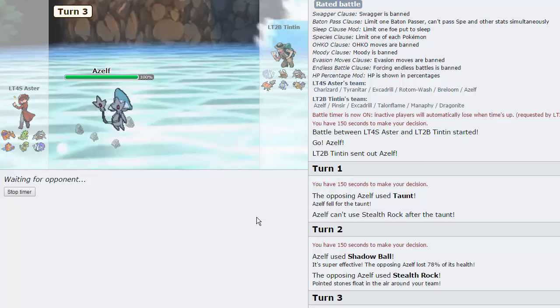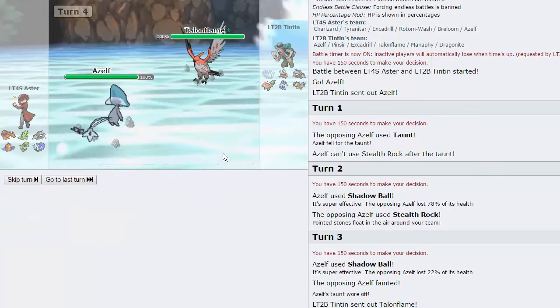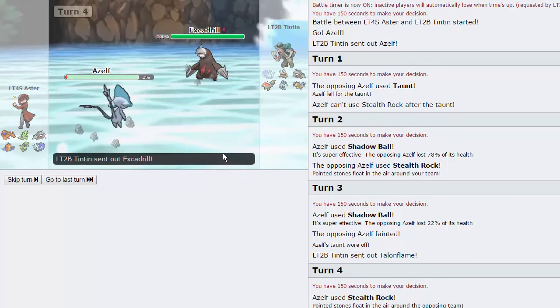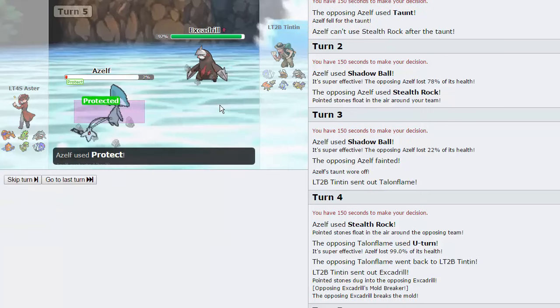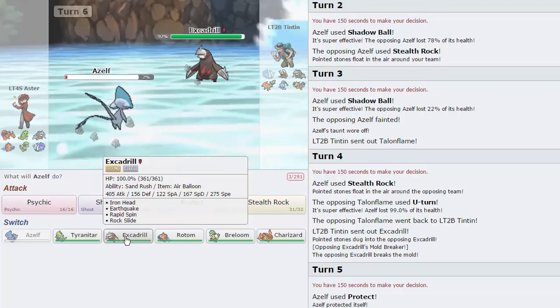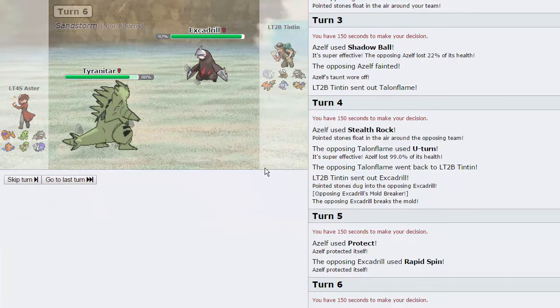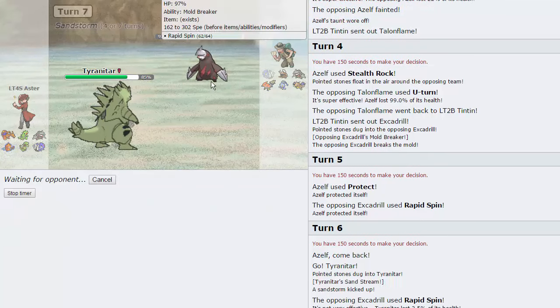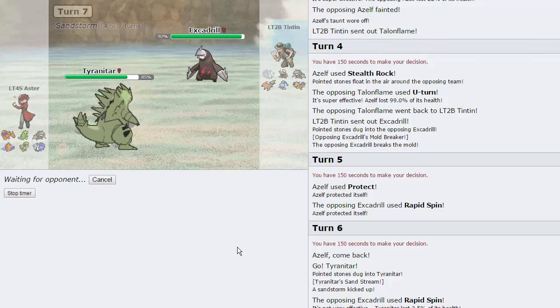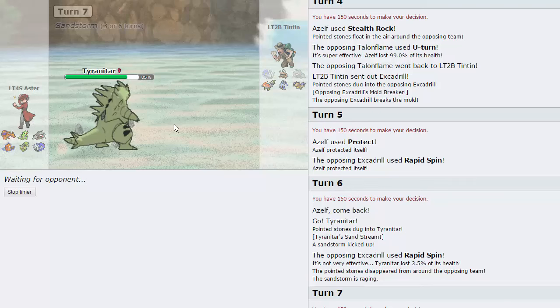We win the speed tie and knock out the Azelf as the Taunt ends - we still have our Sash intact, which means we'll be able to get up Rocks. He goes into Talonflame and I go for Stealth Rocks as he fires a U-turn, knocking us to 2%. Excadrill comes in, I go for Protect to see what he locks into - he uses Rapid Spin, giving us a free switch. I go into Ttar, knowing he's Scarfed. I go for Pursuit and knock Excadrill down, then clean it out.